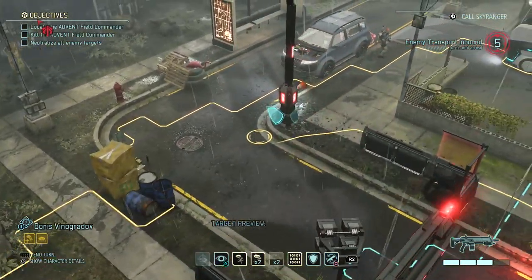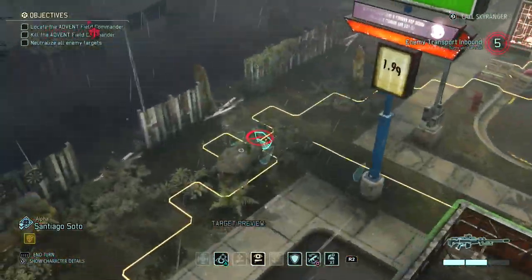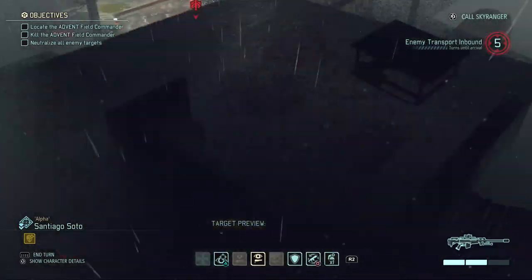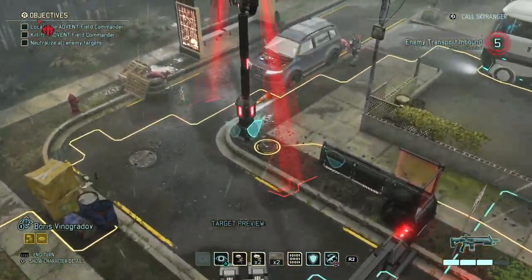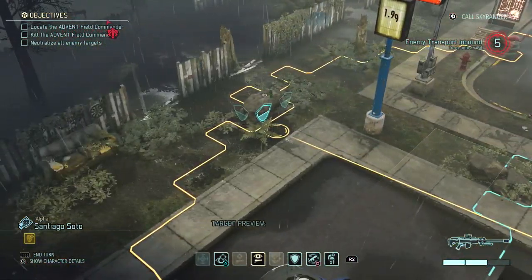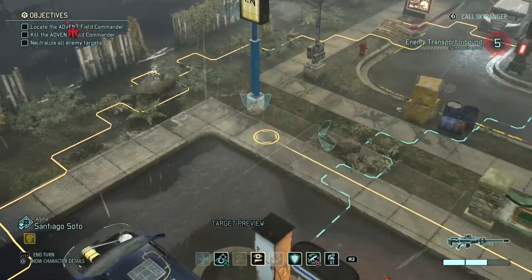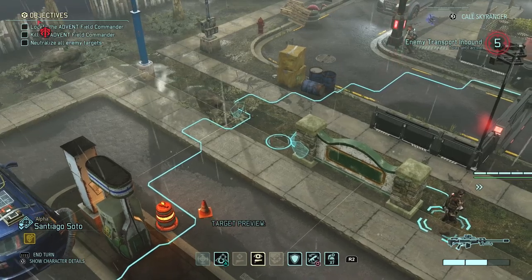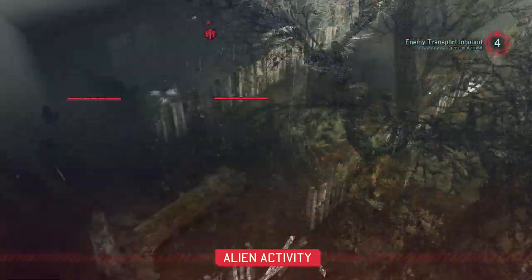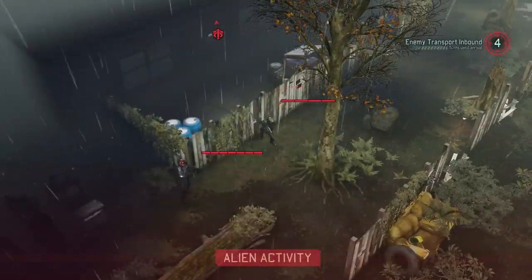With the sniper it's always important to consider their line of sight since you can't move them after they shoot. I'd want to move the sniper to this fence, but there's a building here which is always a problem. I'll just keep moving up and hope we get the general before he escapes — we have five rounds to get to his extraction point before him. I think it's too dangerous to move here because we might trigger a pod and we already have one very injured squad mate. I really hope the general is part of that pod — he isn't.